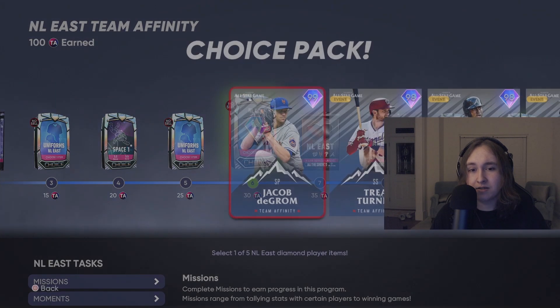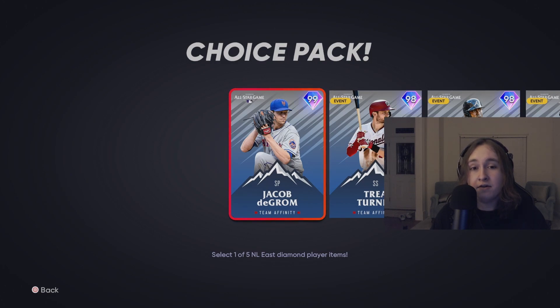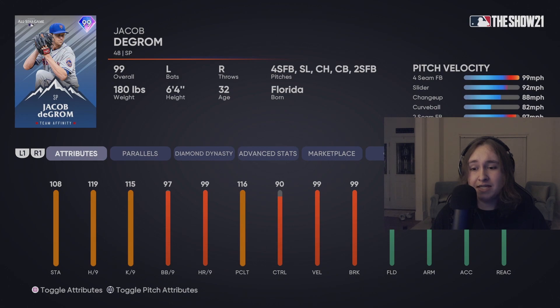Now the NL East. The NL East packs are absolutely insane. First off, we have the best pitching card we're probably going to see this season. Look at this: 108 stamina, 119 hits per 9, 115 Ks per 9, 97 walks per 9, 99 home runs per 9, 116 pitching clutch, and really good control on almost all his pitches — 99 control on the fastball, 97 on the slider. A 97 control on a 92 mph slider is absolutely insane. At parallel 5 superfractor, that hits per 9 will be nearly maxed out. You cannot get better than this. This card is going to be the best one you see all season.